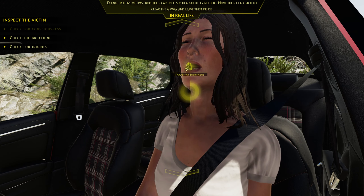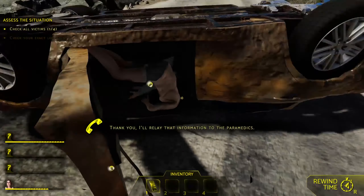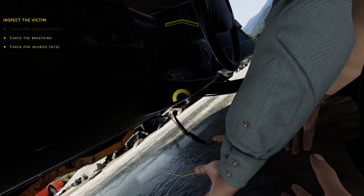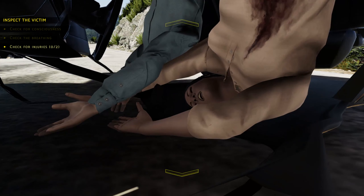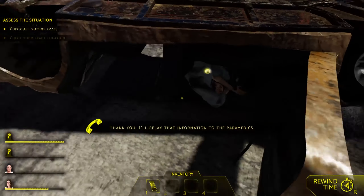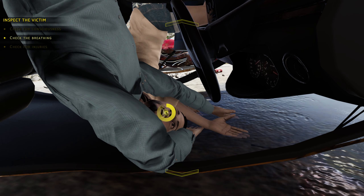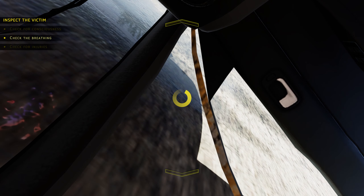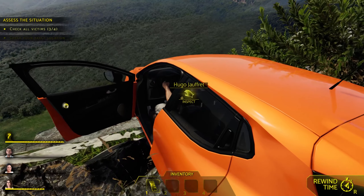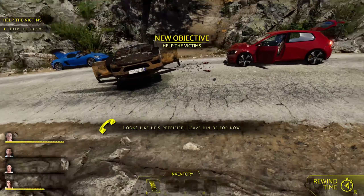Open up her airways — I don't think she's breathing. She does have a wound and a bruise but I don't hear anything. She's not breathing, and I don't think this guy is breathing either — he has a broken neck. He's definitely gone; they're the ones that fell off the cliff. The other one is conscious but petrified.